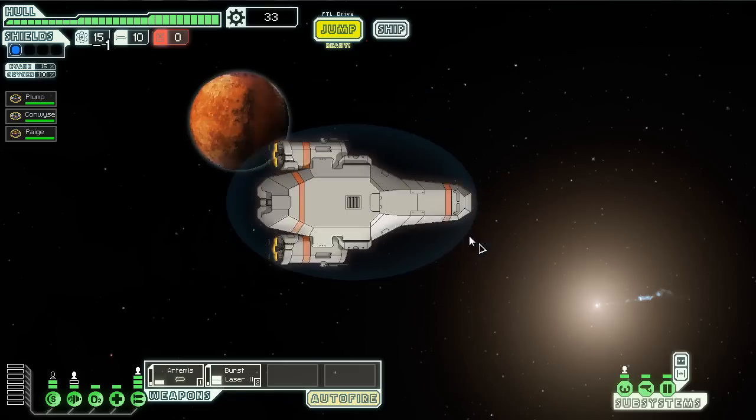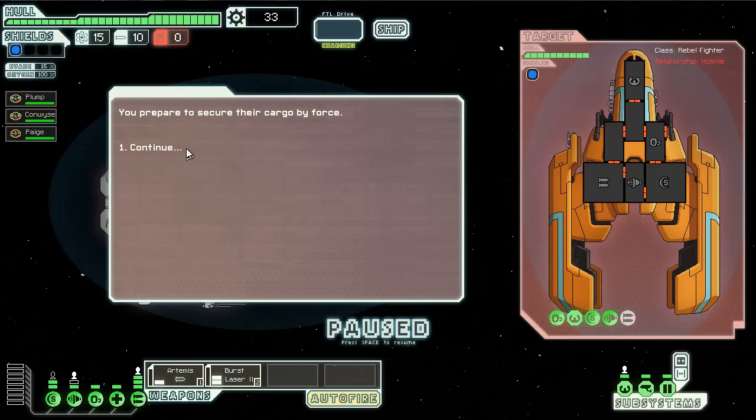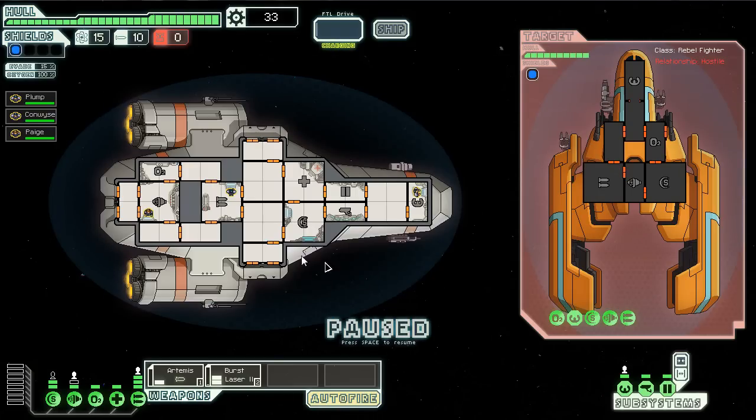We'll just jump. The rebel fleet is still closing in but I think we're doing fine. We spot a small rebel ship nearby — it seems to have been refitted for transport rather than combat and does not want to engage us. We're going to demand that they surrender their goods. I generally do not run from rebel ships because they are rebel scum and will be crushed under the might of the Federation. Surrender your goods or we will blow you up. They don't want to fight, so they're trying to escape. Combat in this game is real time — you can hit space bar to pause anytime. We're going to take our burst laser, target their engine system, and send some missiles their way.